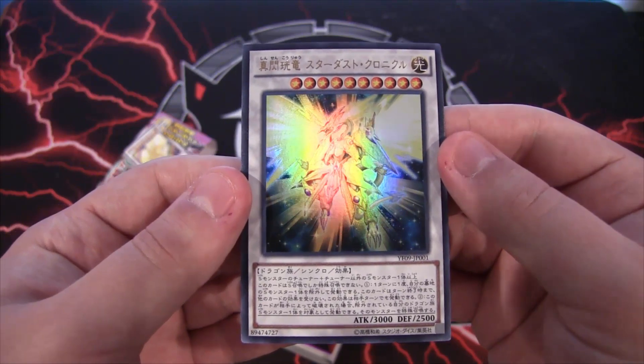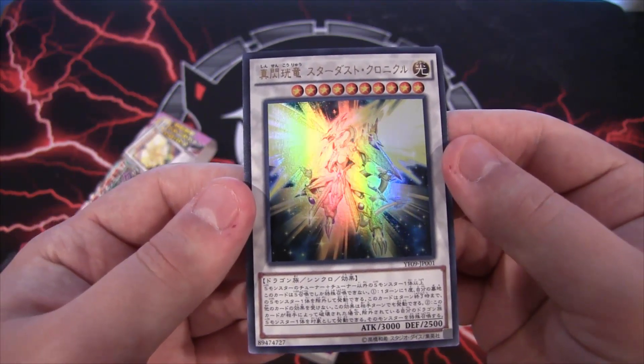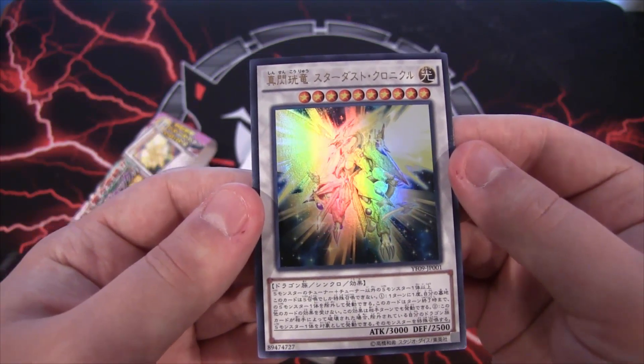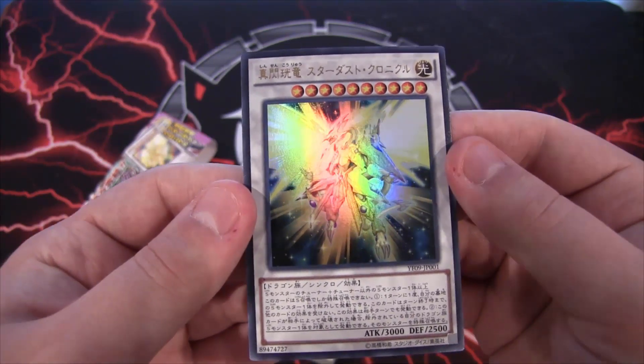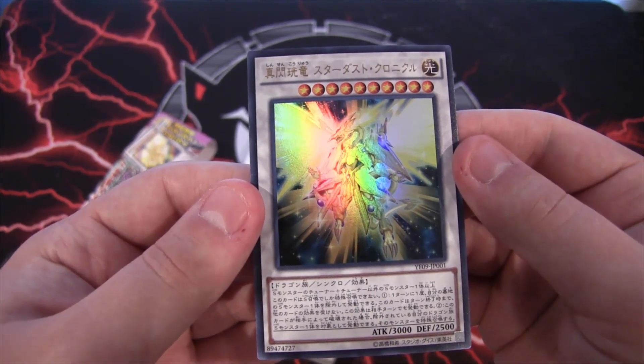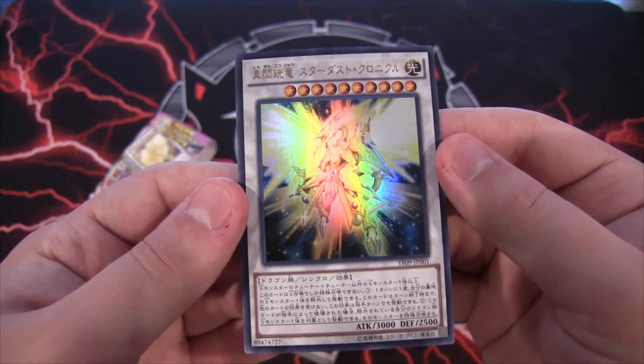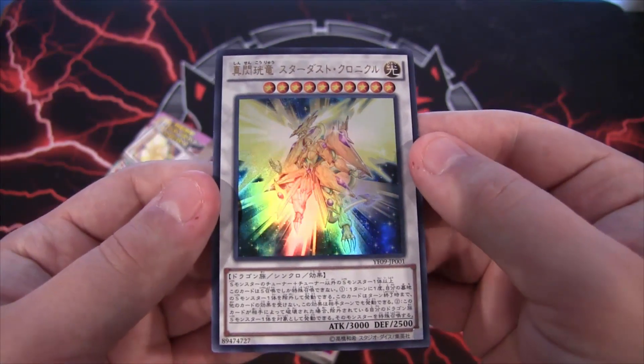Must be Synchro Summoned, cannot be Special Summoned by other ways. Once per turn, during either player's turn, you can banish one Synchro monster from your graveyard — this turn, this face-up card is unaffected by other card effects. If this card in its owner's possession is destroyed by your opponent by battle or card effect, you can target one banished Dragon-type Synchro monster and Special Summon it.